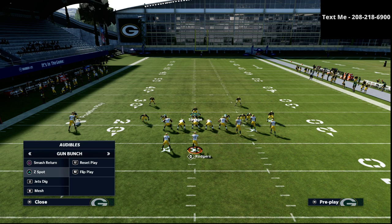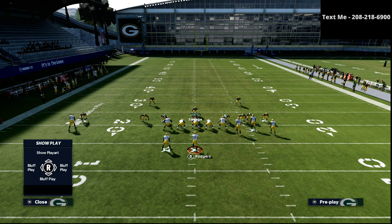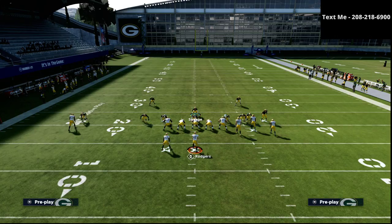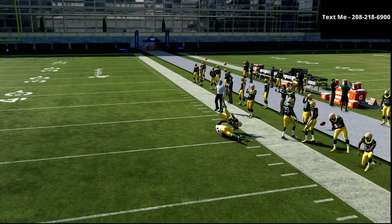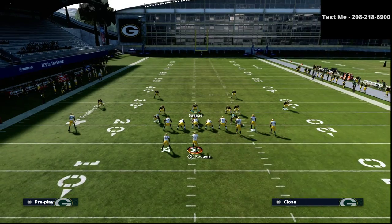One of the most popular plays people like to run is Z Spot, and if you watch how this play unfolds you're going to see pretty good success at stopping it. The R1 receiver is going to get matched stride for stride and there's really no chance they're going to be able to throw that ball — very good defense.